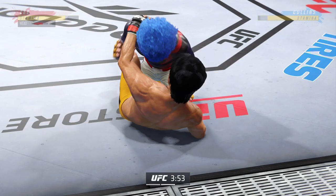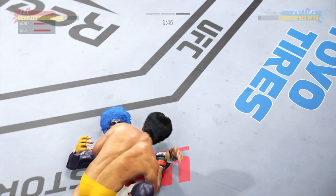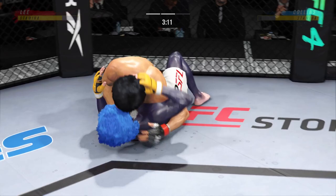The fighter is pretty comfortable on the ground, but you've got to be very careful hanging out here for too long if you're his opponent. Posturing up now — the damage is about to start. The bottom fighter needs to move. He's got to shrimp and try to either get up or pull his opponent back into him so he doesn't have the posture to land that big damage.